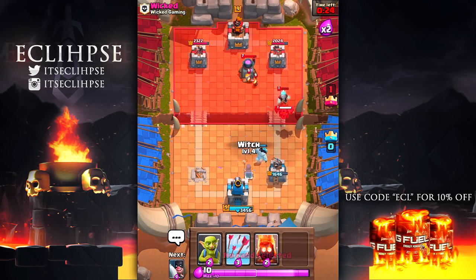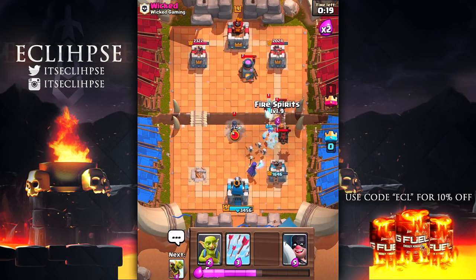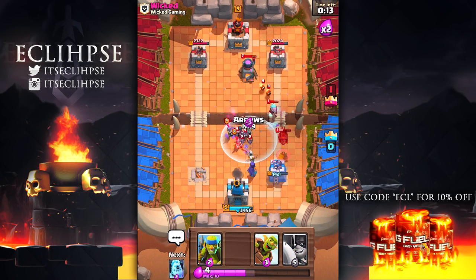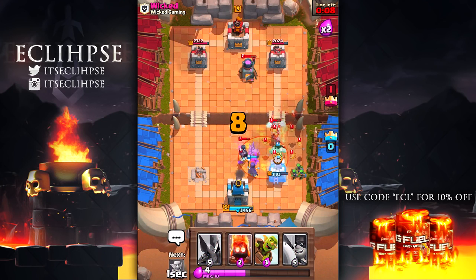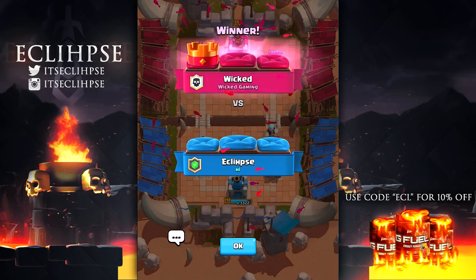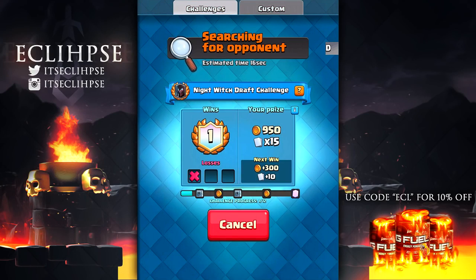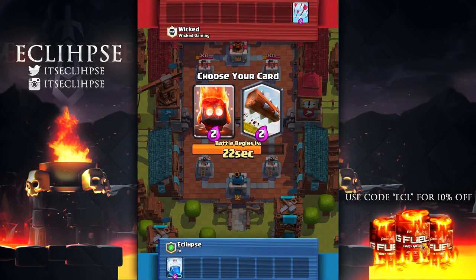There's about 30 seconds left and I'm pretty sure we lost this battle. Let's use those fire spirits to take care of those ice wizards - let's just use arrows on all that. Get out of here, dude. There's 10 seconds left in this battle and this is done - we do not stand a chance. Now that we have two battles taken care of, let's hop into a third one and hopefully I can secure a win so I'm not a total loser. I'm assuming it's gonna be wicked again - yeah, wicked.